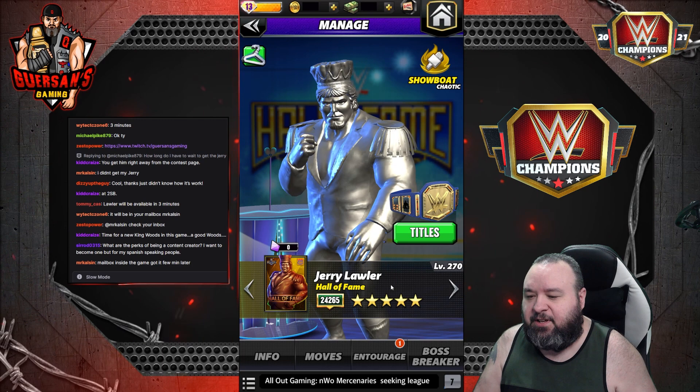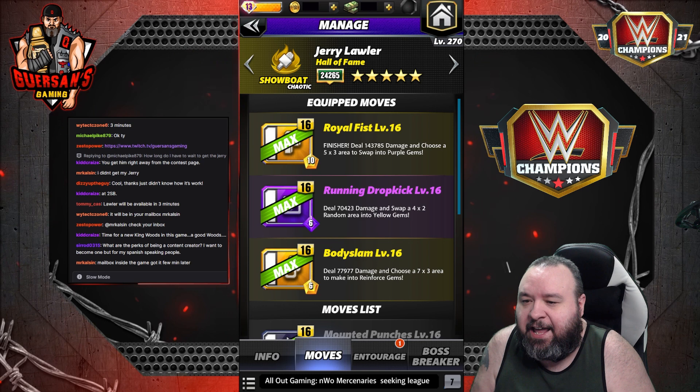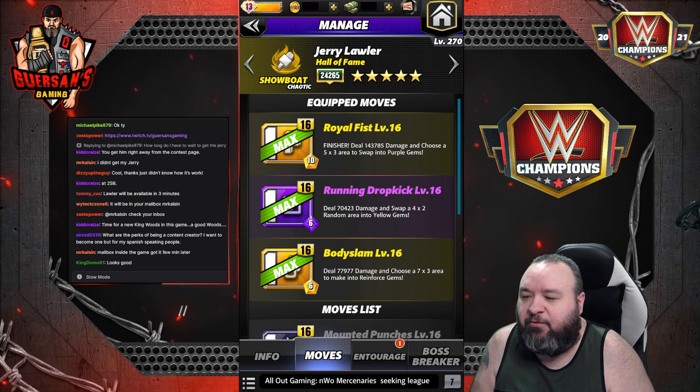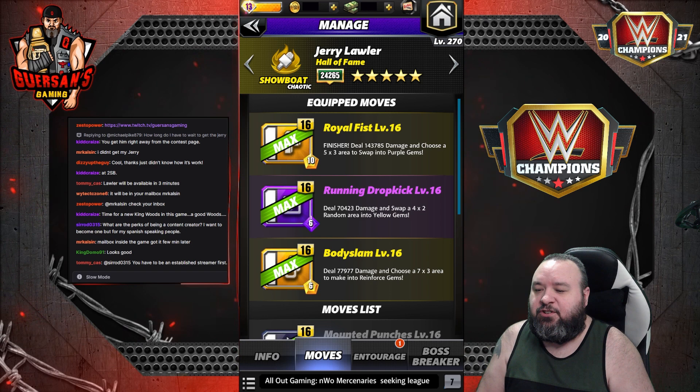The moveset we're going to use is the very first we tried in the other preview: Royal Fist, a 10 MP yellow finisher dealing 144K damage, choosing a 5x3 area to swap into purple gems; Running Dropkick, 6 MP purple move dealing 70.4K damage, swapping a 4x2 random area into yellow gems; and Body Slam, a 6 MP move dealing 77.9K damage, choosing a 7x3 area to make into reinforced gems.